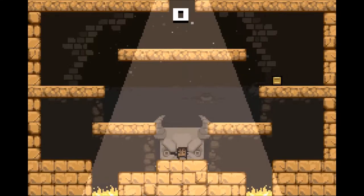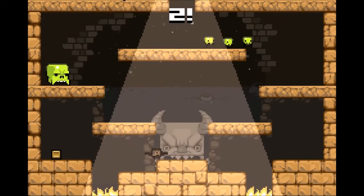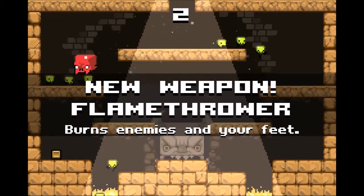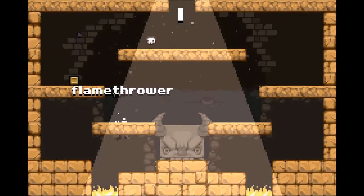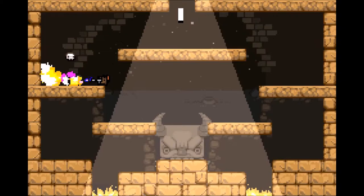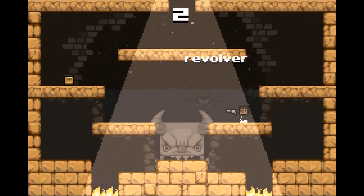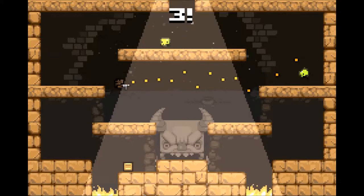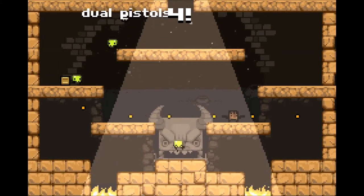Only two crates to unlock the next weapon. Weapon unlocked — and I killed myself. The Flamethrower. Sweet. 29 crates to unlock the next weapon. I like how the machine gun has a little bit of pushback on it.